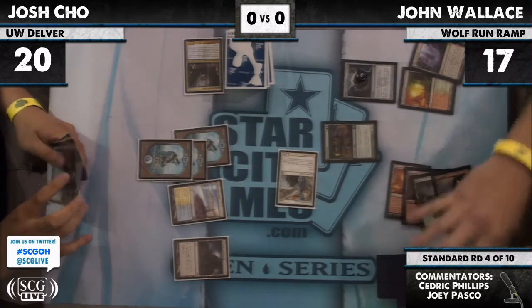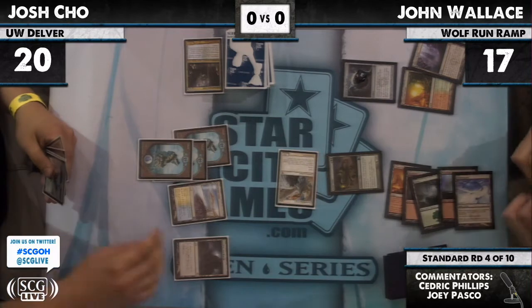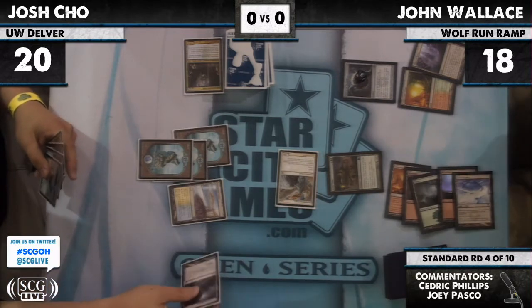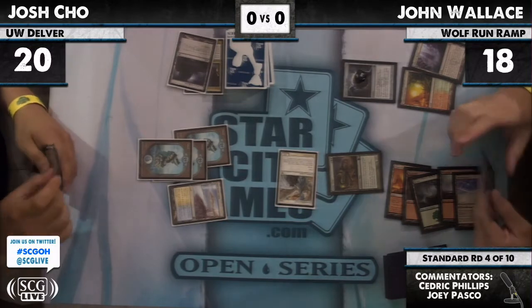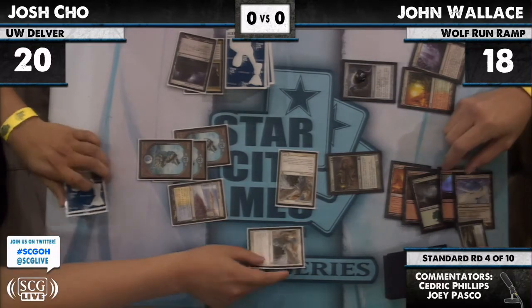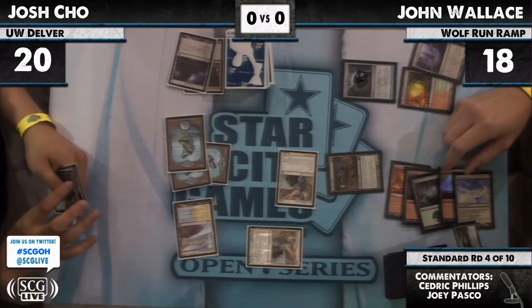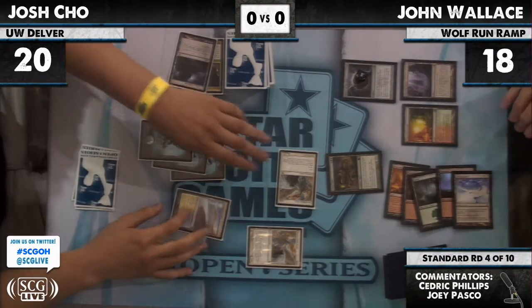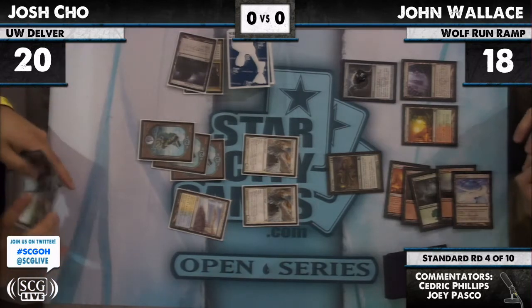Five mana — Acidic Slime from John. Attempts to take out Moorland Haunt, which taps for mana — standard. He says 'use that mana and 3 more,' and casts a second Restoration Angel. Now John is on a 3-turn clock if he can't deal with those Angels.